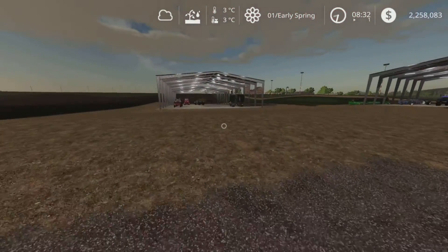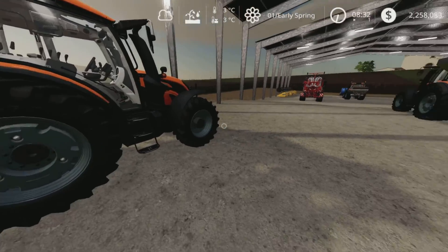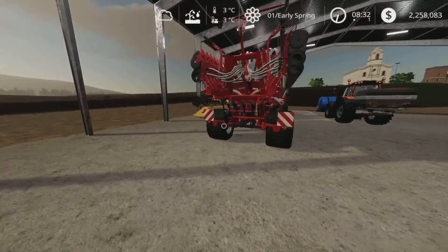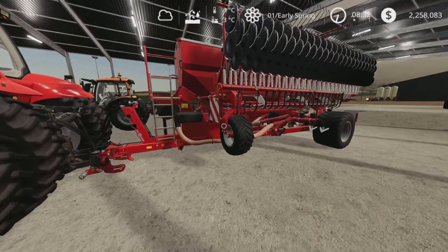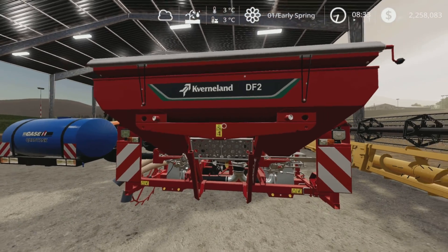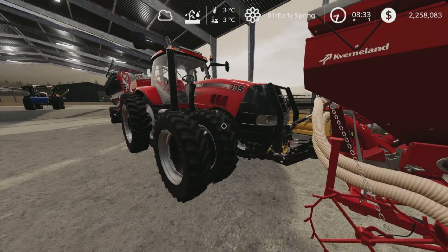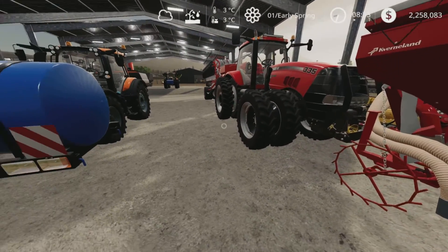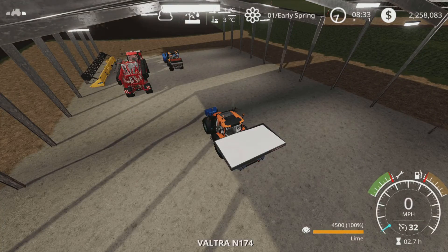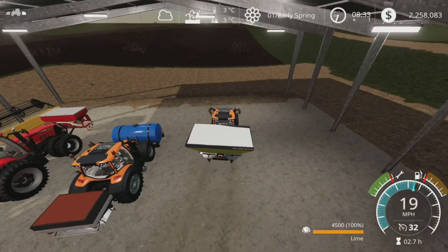We've lined up our equipment here ready to go. We got a cultivator on the Voltra, got our lime here. We got the Kverneland seeder with the extra seed tank on the front — that'll come in quite handy. I'm not sure why the hoses haven't hooked up; we'll hook those up later. We've got our seeder that we've had for a while. I'm going to go lime those fields.